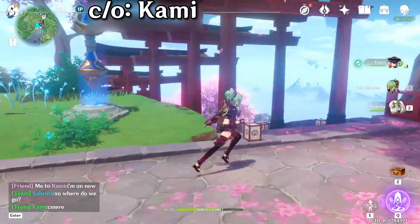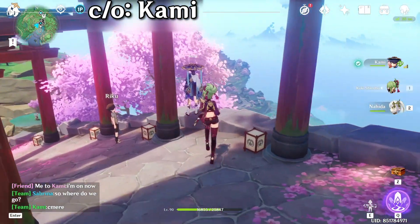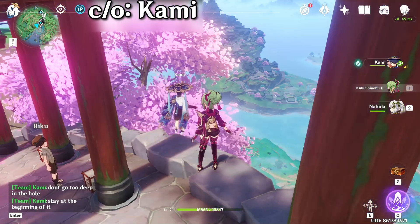First off you would need to teleport to the Grand Narukami Shrine Waypoint. Then you would need to head over to this ledge where the Wanderer is at, and then we jump off.